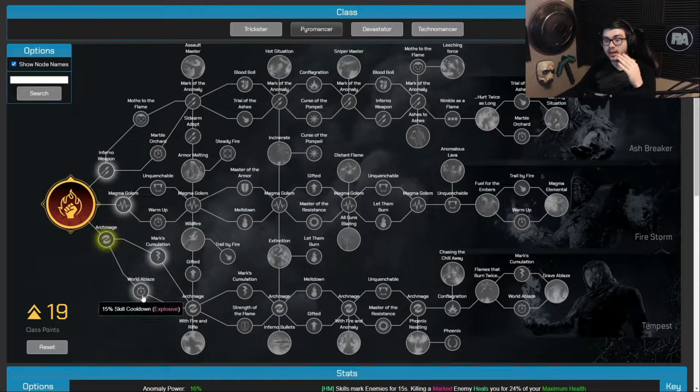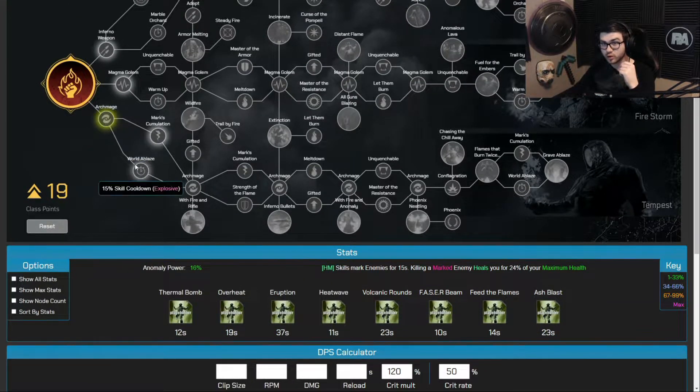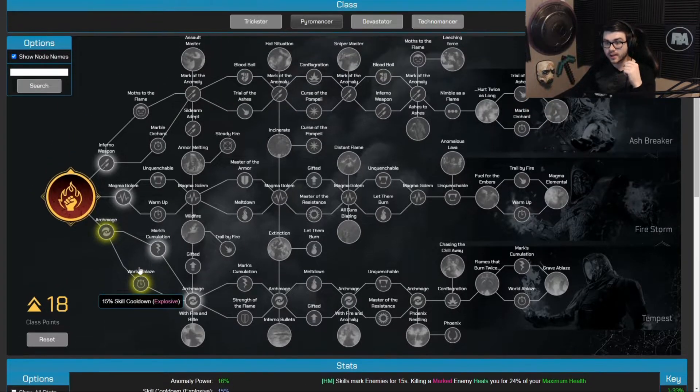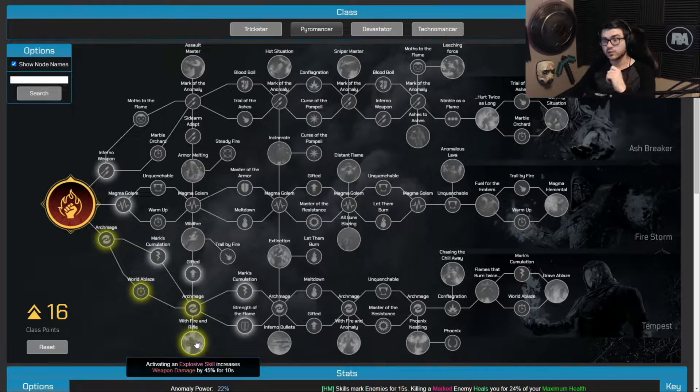Since we're going to be using Thermal Bombs a lot, World of Blaze is the next skill I'm taking — it gives 15% skill cooldown on explosive skills. So now our Thermal Bomb is going to have a 10.2 second cooldown instead of the normal 12 seconds. Then I'm taking another Archmage for 6% more Anomaly Power to increase skill damage further.